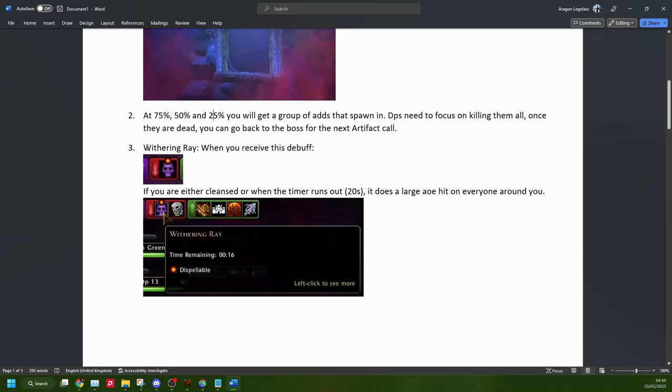You also have the withering ray — a debuff that can be put on pretty much anybody. It will cause an area damage hit when either you get cleansed or the timer runs out at 20 seconds. While you have the debuff, you take damage over time. They now have a dispelled effect on it, meaning you can't dispel it — but if you do, it will cause that large AOE hit to trigger on you immediately.